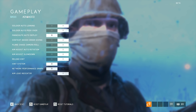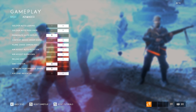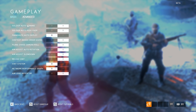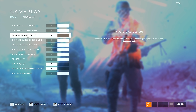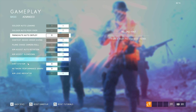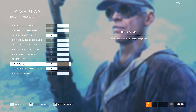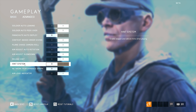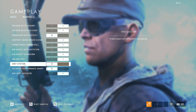We only have one last tab — the Advanced section in the Gameplay settings. The only settings I changed here: I disabled Parachute Auto-Deploy because I prefer to control when I open my parachute, since the automatic option opens it at weird moments. I also disabled the hint system — but I do not recommend turning it off if you are a new player. I've played the alpha and beta for around 60 hours already, so I don't need it anymore. But if you are a new player, just let DICE teach you how to play the game.